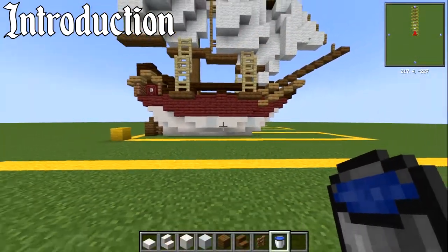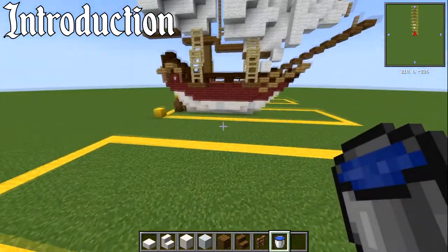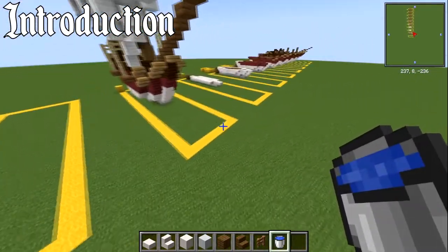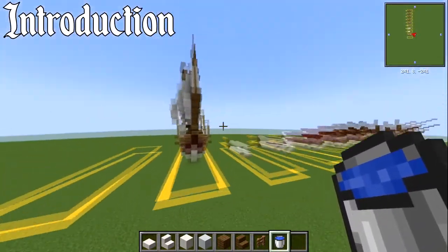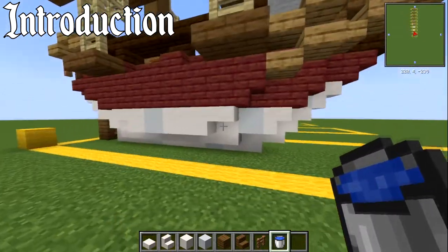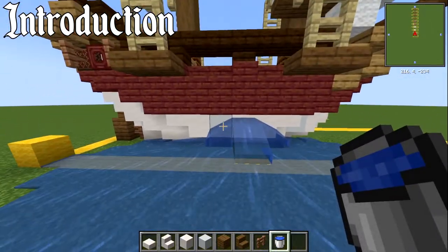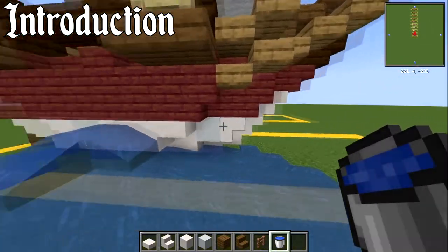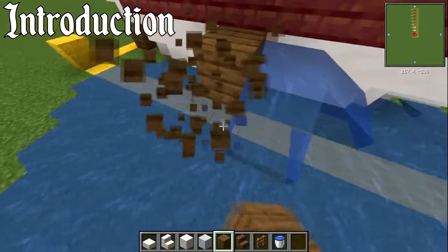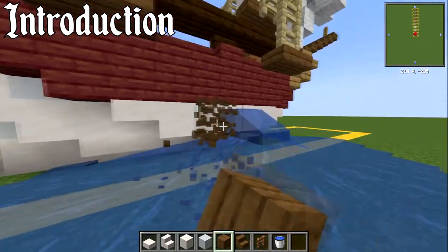Here we are on my flat tutorial world, and here is the build. In terms of dimensions, it is 24 blocks long, 7 blocks wide, and 24 blocks high. If you're going to be building this in the water, you can be two layers under — the water level sits at that second white layer. Place the block next to your water, go down, and that is your layer number one height.